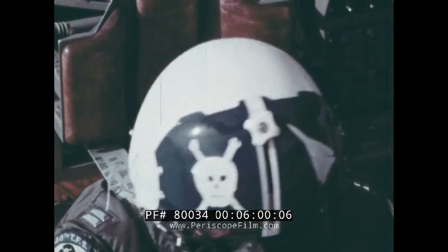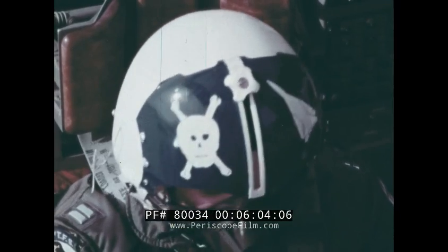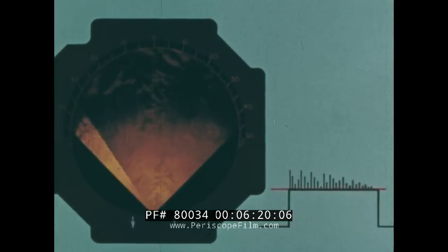If you take a look at the scope now, you won't see anything like the pretty pictures they showed you in class. But if you've done your homework, you'll remember that the APQ-113 was designed for optimum presentation at 40,000 feet. Anywhere below that, you're going to get excessive ground return — the lower, the hotter.